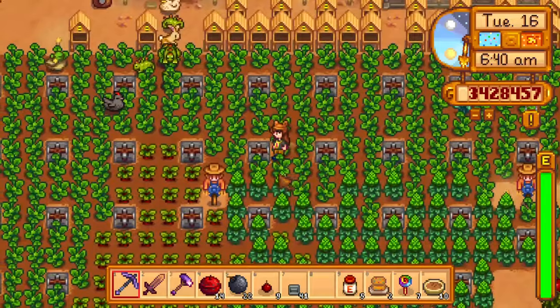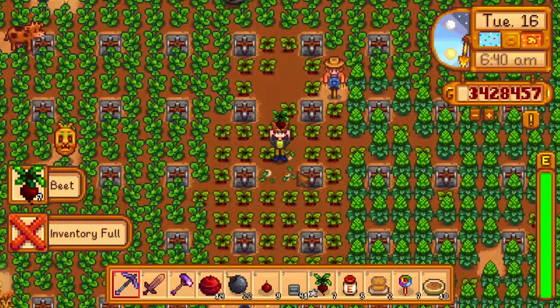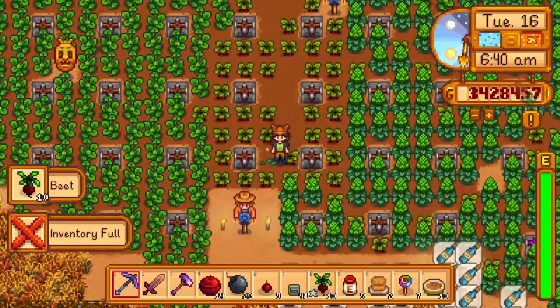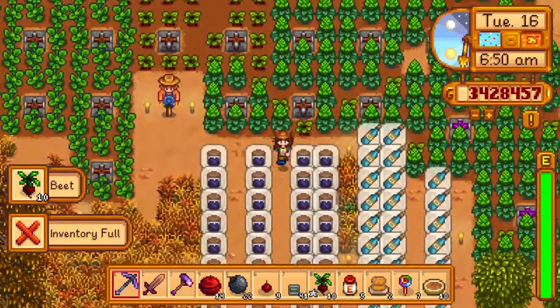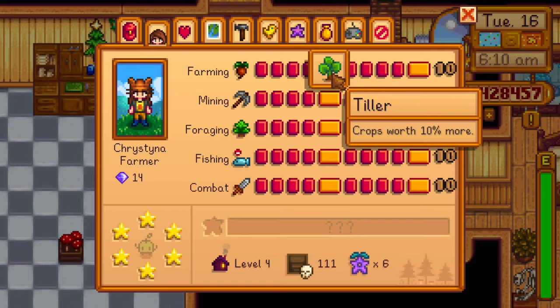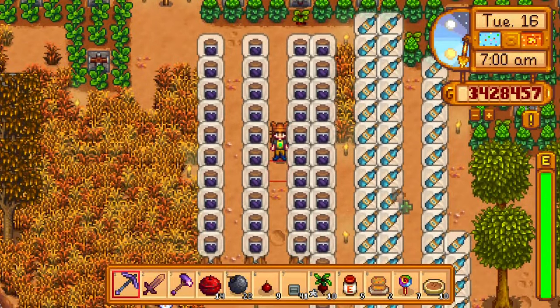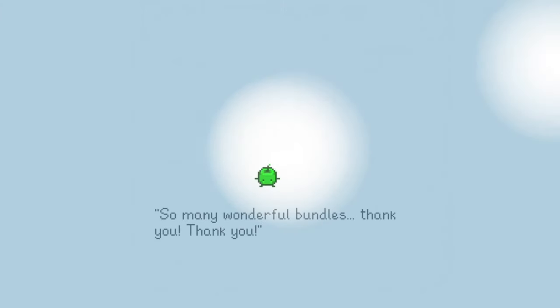An opposite example is to choose the wilderness layout, which gives tons of land for crops and fruit trees. Then, when Demetrius visits, choose the mushroom cave. And then, as you gain farming skills, make your farming profession choose tiller and then artisan. You're getting land, fruit for the community center bundles, and higher prices for all the crops you will be brewing and canning with.